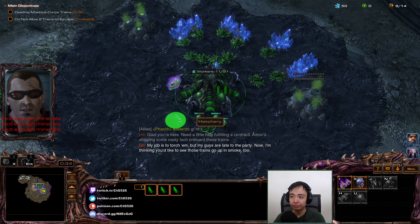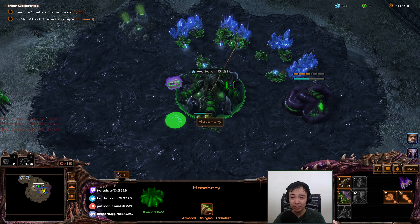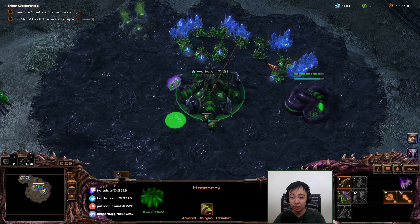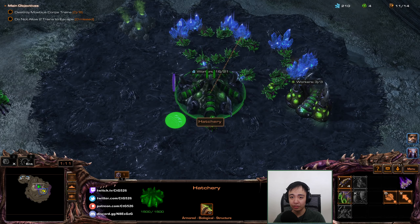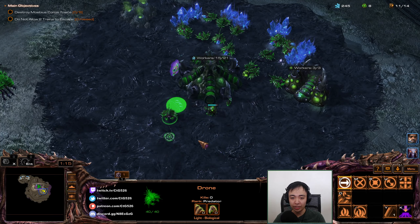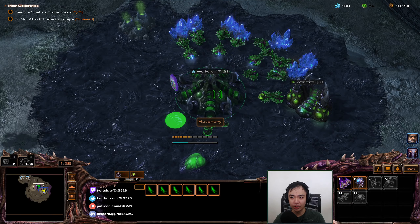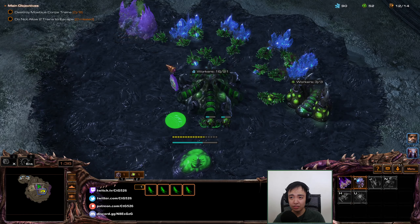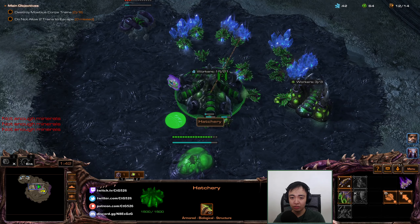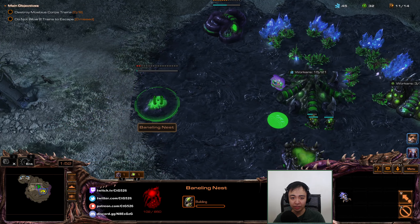I still want to rush up to Banelings just because I don't think it's going to be good to fight Roaches with unupgraded Zerglings. So I still will want Banelings for the first couple waves. Basically I only want to fight when I'm ready to fight — being prepared is nice. We'll put down this structure over here. We might spread creep later down the line. Also want the Baneling Nest — start it right here. This seems like a good spot.